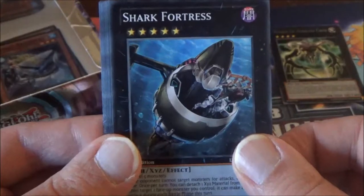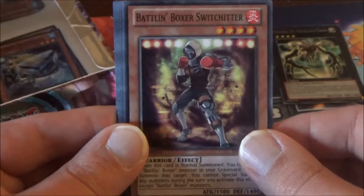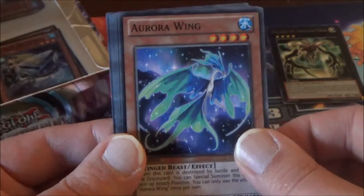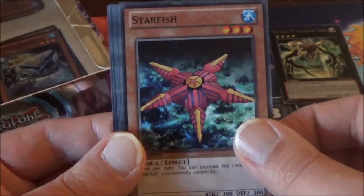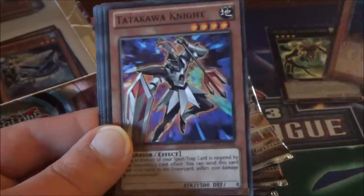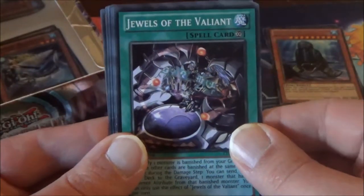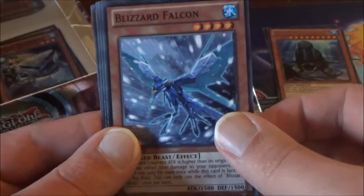Next pack gives us Shark Fortress, Battling Boxer Switch Hitter, Aurora Wing, and Starfish. Our Rare this time is Big Whale, along with Tatakawa Knight, Jewels of the Valiant, Blizzard Falcon, and Mermail Abyssoscia again — that's already two of her. Let's see what else we can pull.